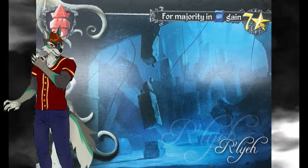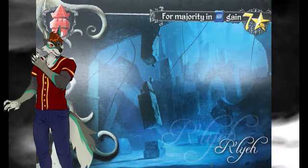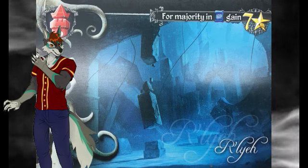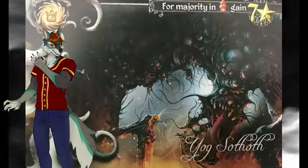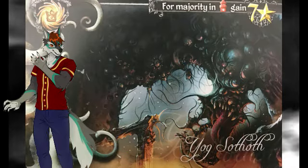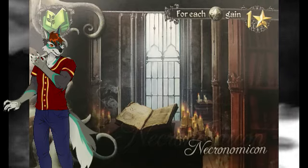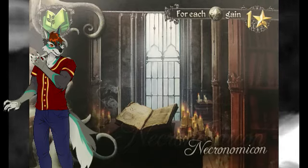Certain cards have tentacles on them, which, when you use them, give you madness. Cards have requirements to earn victory point totals on them, such as Yogg-Sothoth giving you seven victory points for each location card you have, or the Necronomicon's ability to give you one victory point for every madness point you have.